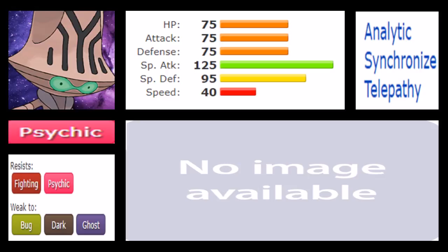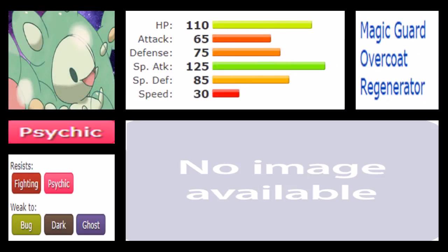With Beheeyem covered, let's talk about Reuniclus. I don't need to cover Psychic typing again. What stands out for Reuniclus is that, while these two Pokemon are very similar, Reuniclus has a few peaking stats — one of those being HP at 110. That's very high and quite rare to see as a base stat, and it's really good for Reuniclus. While it isn't a defensive typing, having extra HP means Recover is more effective on Reuniclus.